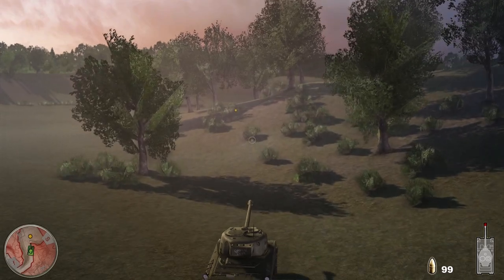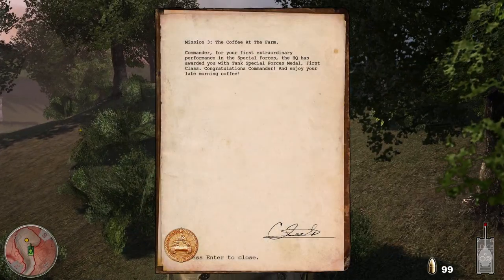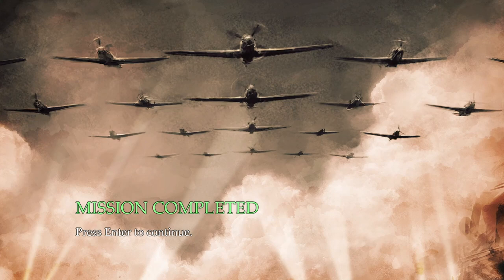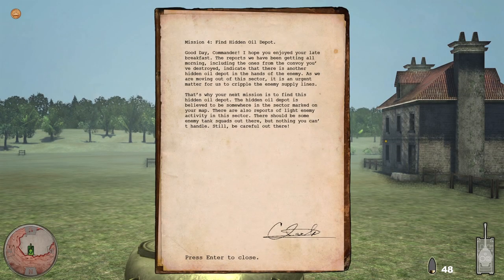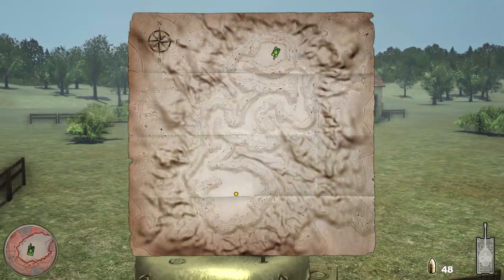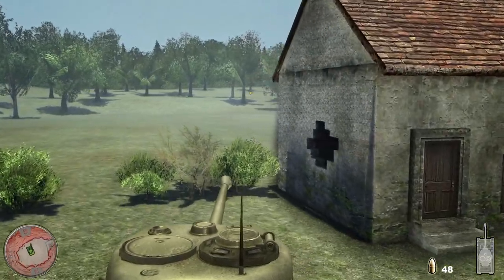I wonder if we can get up into position on this hill here. I think I broke the game. Now, most people would follow the roads, but I wonder — does this game actually class these as out of bounds? Or can we just go over?